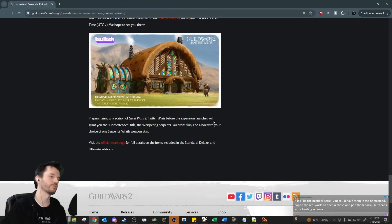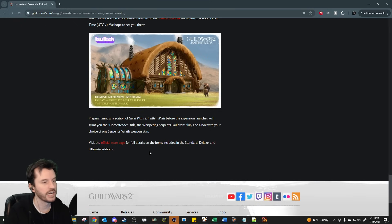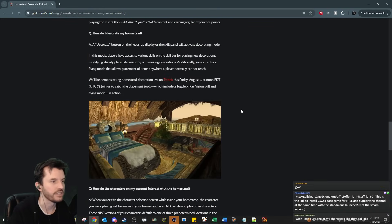You can pre-purchase any edition of Guild Wars 2: Janthir Wilds before the expansion launches to grant yourself the Homesteader title, the Whispering Serpent's Pauldron skin, and a box with your choice of one Serpent's Wrath weapon skin. Visit the official store page via Mukluk's referral link in the description below for full details on the Standard, Deluxe, and Ultimate Editions. Hashtag ad.